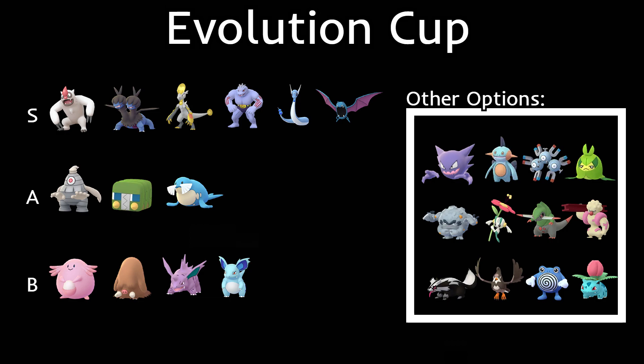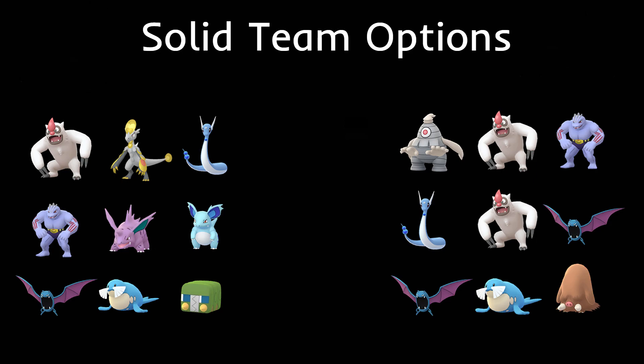Now for solid team options. First team: double Dragon with Vigoroth in the lead, then Hakamo-o and Dragonair. I originally considered Golbat in the lead, but with Golbat you'd be really weak to Ice — Sealeo and Piloswine will be common. With Vigoroth in the lead it can handle those because Counter is super effective. Without Golbat you're not resisting Fairy attacks, but there aren't many common Fairy types besides Flabébé, so I think this is a pretty powerful team.